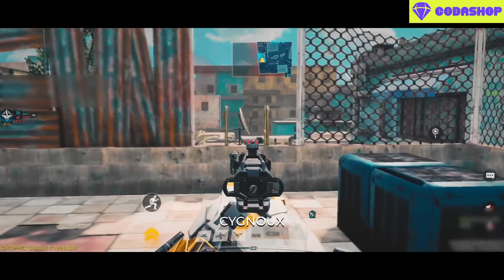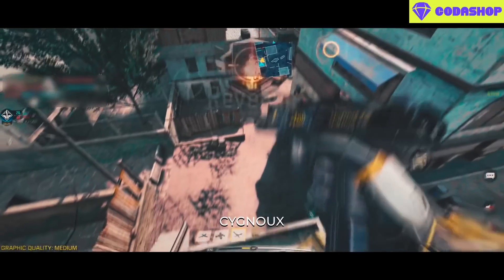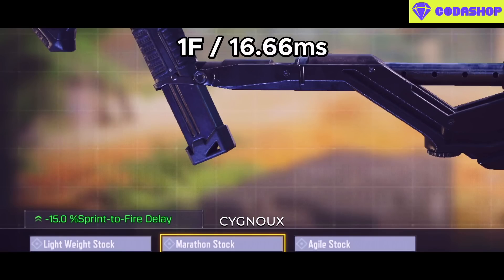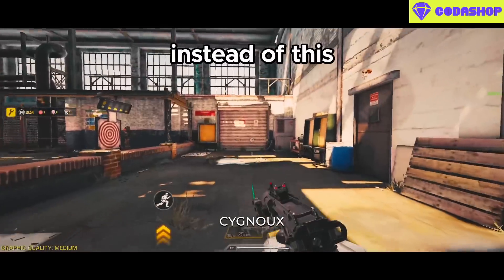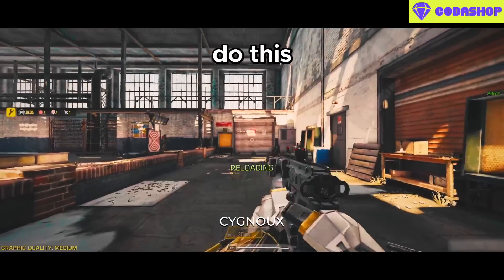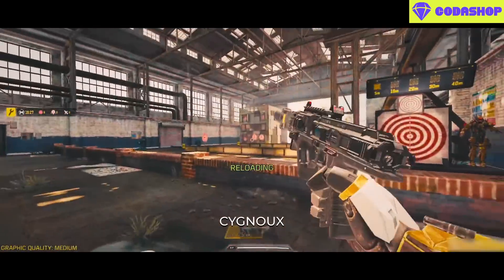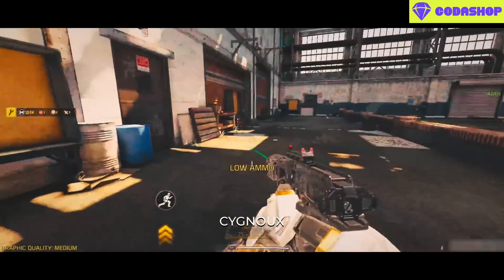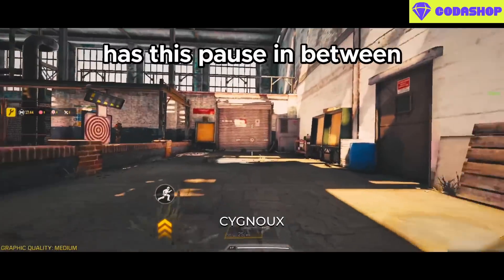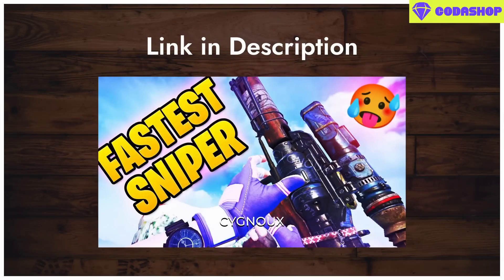Coming back to whether sprint-to-fire attachments are worth using: typically we use them for faster reactions in hip-fire situations. Testing showed the Marathon Stock made sprint-to-hipfire faster by only one frame, same with the Red Cell Foregrip — combined, 2 frames faster at 6 frames, for the drawback of potentially not having an optimal build. The ADS capability of this gun is very strong — practically instant sprint-to-ADS with fast ADS speed. So if you can go into hipfire from ADS, you can bypass sprint-to-hipfire completely without needing attachments for it.